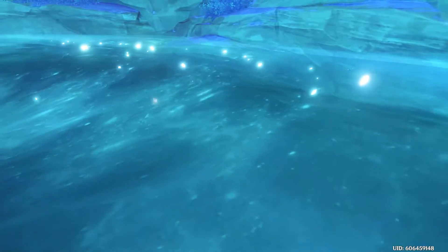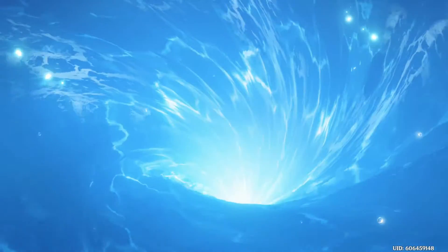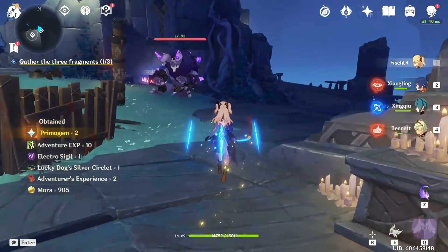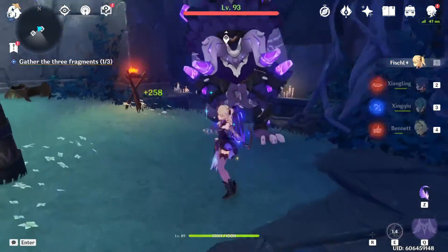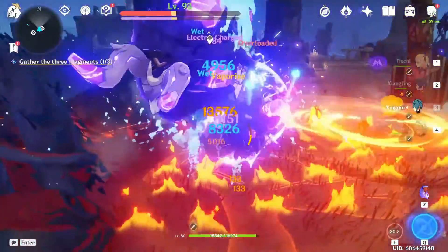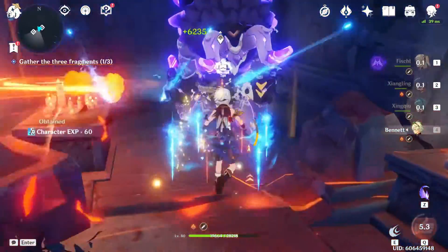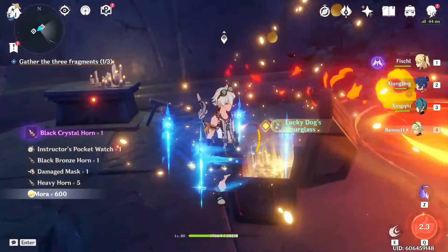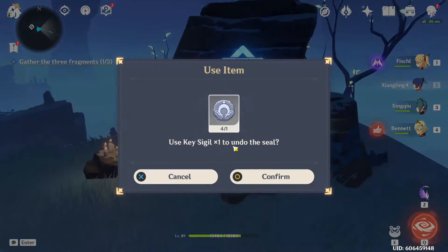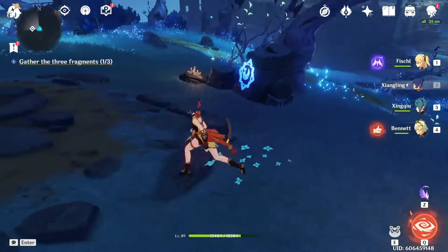We've finally been able to get to the new region under Watatsumi Island — Enkanomiya. This region has been really enjoyable, a refreshing change to region exploration after Inazuma with all the different types of puzzles. This is achieved by a more hands-on approach, getting chests behind enemies. There are also puzzles in the form of sigils, but it's not as annoying since it just involves collecting the correct sigil type and the correct day-night cycle. It's quite similar to Dragonspine and the themes of the past, except we don't have to deal with the annoying Sheer Cold mechanic — which is definitely a plus.